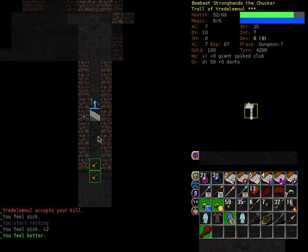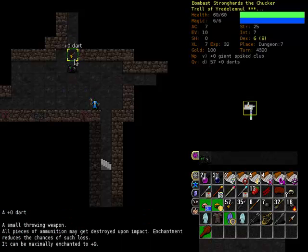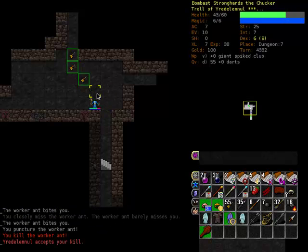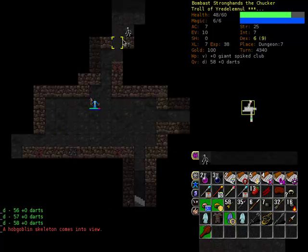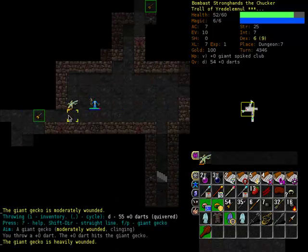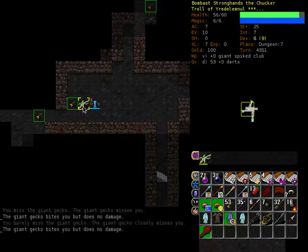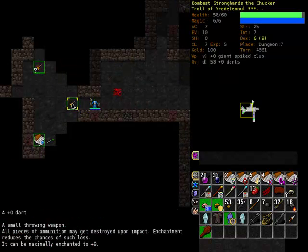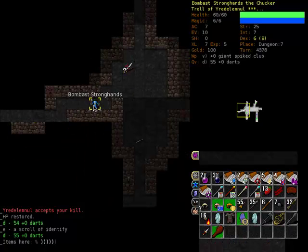Time to rest for once. You feel better — HP restored, sweet. I hate you ants! Must you ants be so all up in my grill? It's actually kind of hurting me. Whoa — hobgoblin skeleton, what! A single dart destroyed the skeleton. I throw stuff so much that all my characters become chuckers. Come on, die — hey look, identification scroll! He says as he casually throws a dart at an orc, killing it instantly. Whoa — orcish... eh.